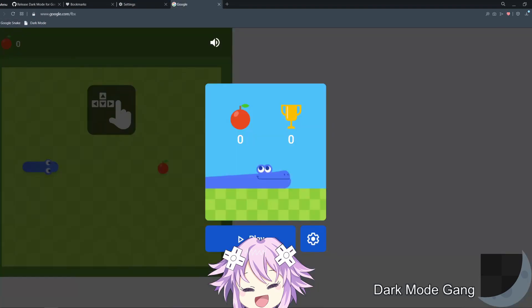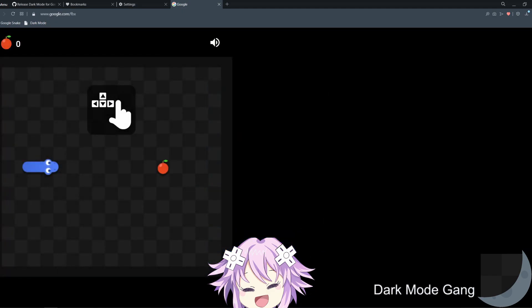Now you can just go to the game, click on your new bookmark, and start playing in dark mode.